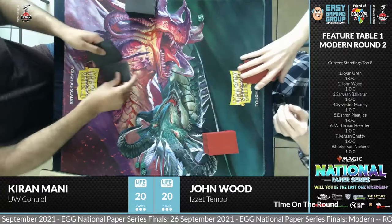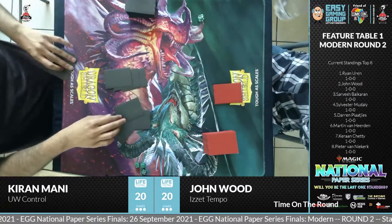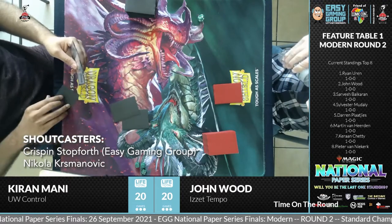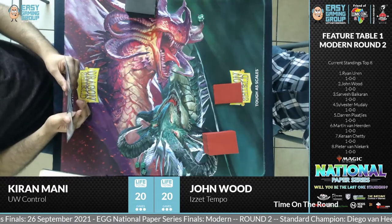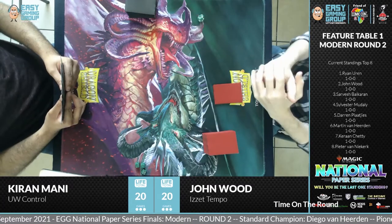We're back live on stream for the Modern Easy Gaming Group National Paper Series Finals with John Wood and Kiran Manny in round two. Kiran is playing Blue-White Control, John Wood with an Izzet Tempo build. It's very interesting — good to see the new sort of modern format emerging now.